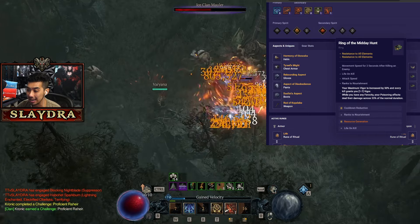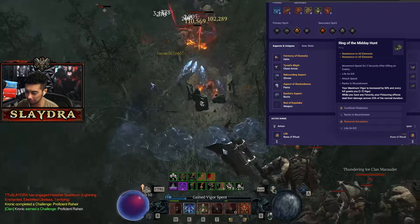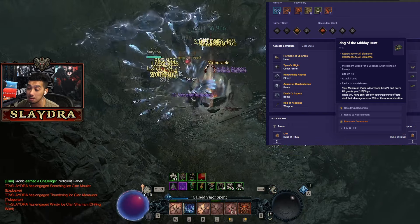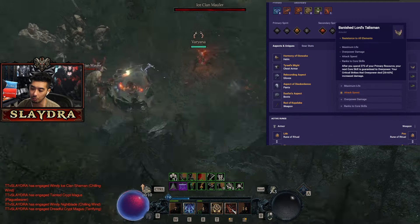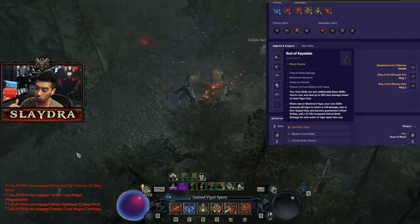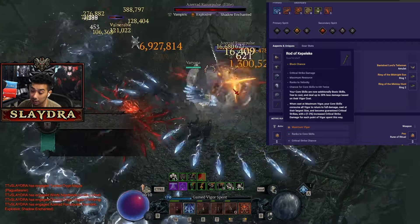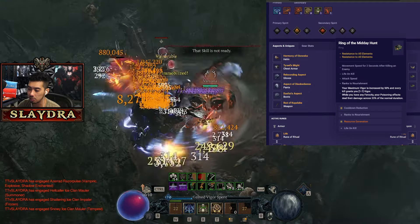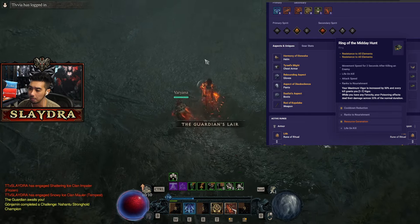The other item is the Ring of the Midday Hunt — this unique's only part that really matters is that your maximum Vigor is increased by 50%. It also gives attack speed which is okay, but nothing really matters except maximum Vigor increased by 50%. This allows you to hit that 275 number needed for Banished Lords Talisman. Then Rod of Kipilike makes it so when at maximum Vigor, our core skill consumes all Vigor, gets full damage, larger sizing, guaranteed critical strike, and deals up to 1 to 3x increased critical strike damage for each point of Vigor spent.